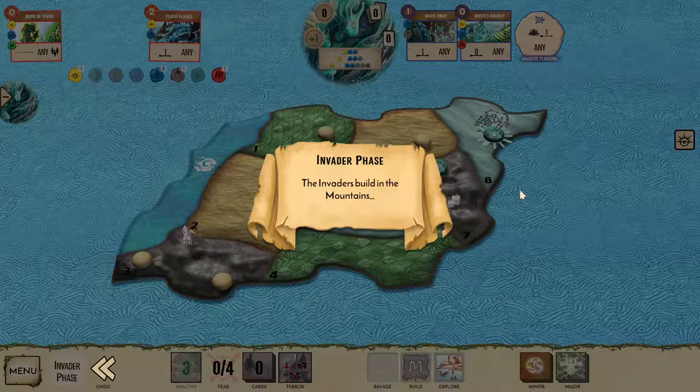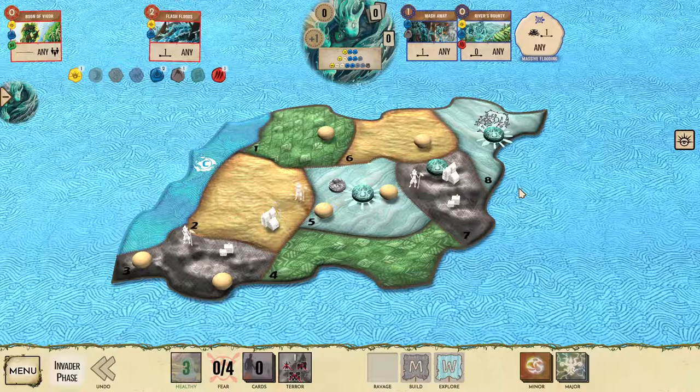Playing River's Bounty and Wash Away triggers our innate power Massive Flooding at level 1, which is going to let us stop either a build or a Ravage by pushing a town or explorer. Let's finish playing cards and now let's let the invaders go. Our powers are slow, so the invaders are going to build unopposed. Then they explore in the wetlands.